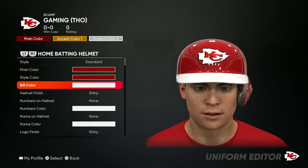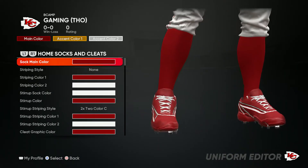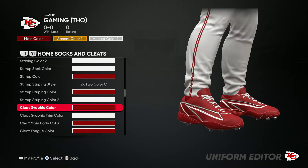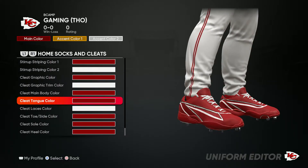For the helmet, go ahead and put the logo on there — everything is red except for the bill color. Now we get to the socks: main color is red, and then you can go your own way with the striping color.